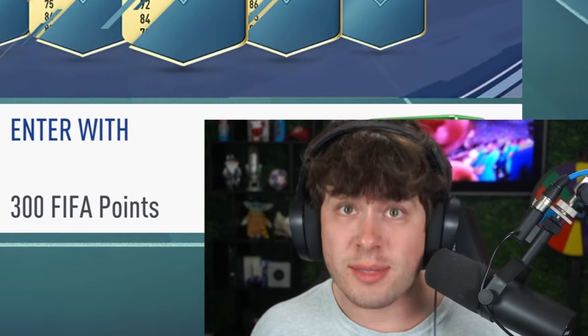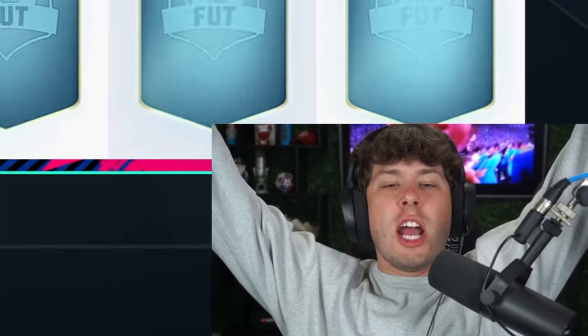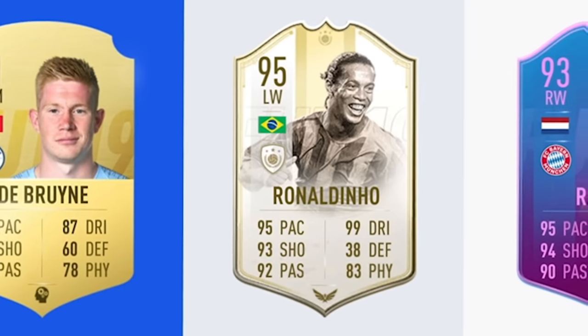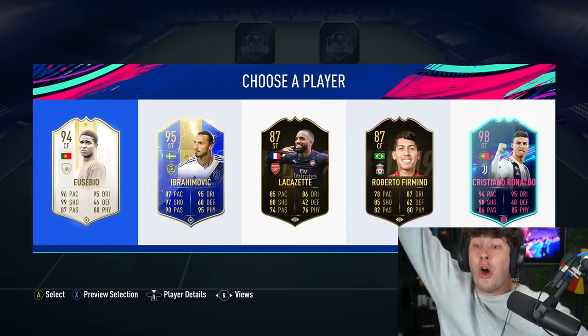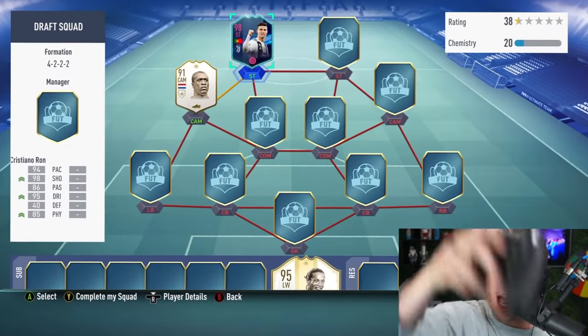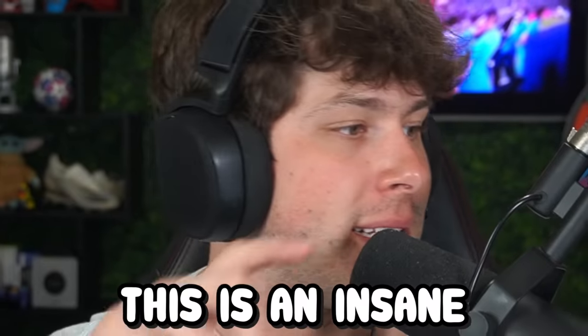On to the next game. With Ronaldo just moving to Juventus in FIFA 19, we need to get Ronaldo in this draft and build a full Serie A team. Give me a Cristiano Ronaldo as captain. Ronaldinho actually played in the Serie A, so he's going to count. 98 Ronaldo — we got him! I got Seedorf as well — he's another Serie A icon. This is an insane start.